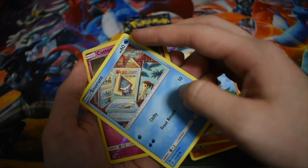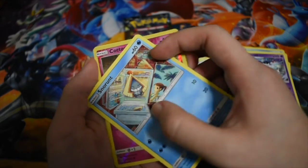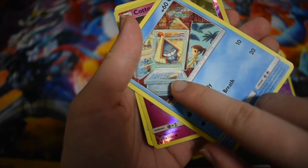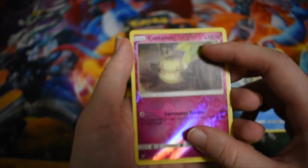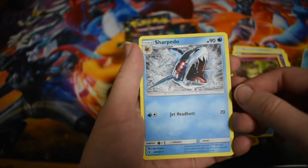Snorlax — Snorlax is so cute. Is that in a fridge? It looks like a fridge. Oh, it's a fridge! There's another Snorlax there if you can see — you can see the tip of that Snorlax buried in ice. How cute! Reverse holo Cottonee, and a Sharpedo bursting out of the water like Jaws.